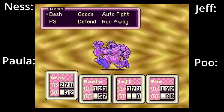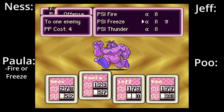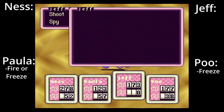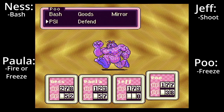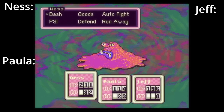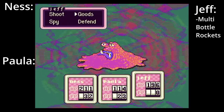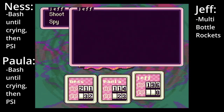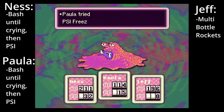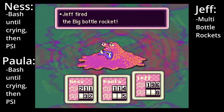Guardian General. More of a mini-boss, but just as dangerous as a regular boss. Have Paula use PSI Fire or Freeze, and Poo use PSI Freeze, while Ness and Jeff use their physical attacks or any PSI or explosives if absolutely necessary. Master Barf. This is an extremely easy fight if you have multi-bottle rockets, as just one will do the trick. Otherwise, use normal attacks until your party members start crying, then have them use their most powerful PSI attacks. Keep your HP above 110 as much as possible.